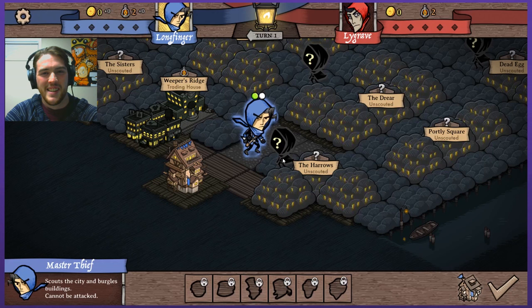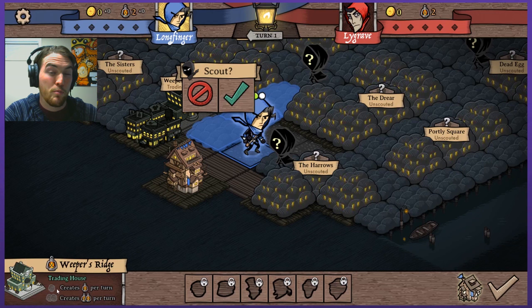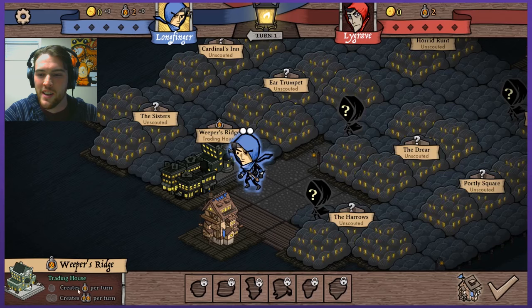I was trying to see what this guy is — there are just people who wander around the map. I'm going to spend my other action point scouting this out, this Weeper's Ridge here. Because you can see in the bottom left, if I put urchins inside of it then it will start producing for me. If I infiltrate it with one urchin I'll get one lantern per turn, and if I get three urchins in there it'll produce three lanterns per turn. Now that it's been scouted, I can claim some gold.